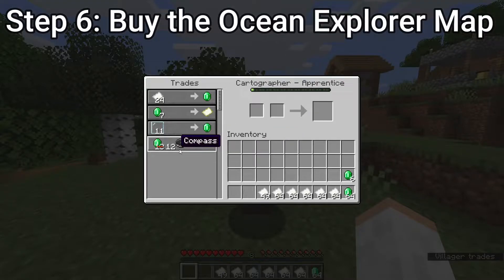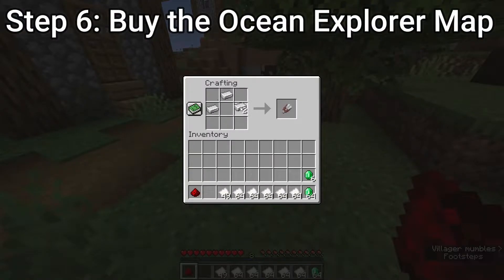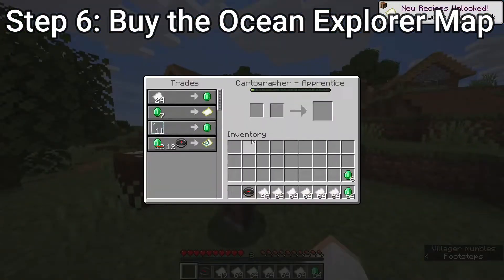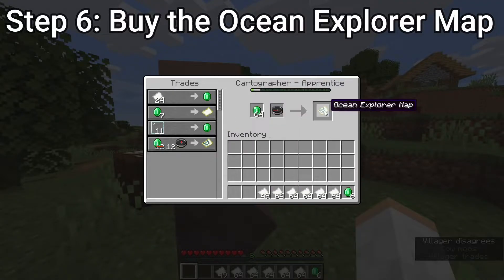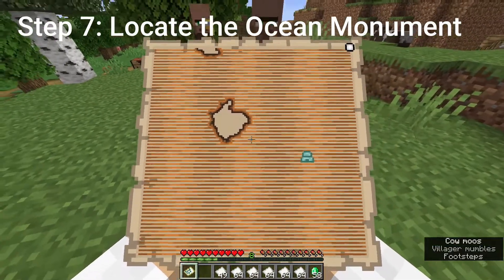What we need now is one compass and 12 emeralds. Luckily we have lots of emeralds. We're going to need some redstone and some iron to craft the compass. We put the iron in the formation and then the redstone right in the middle — boom, we got ourselves a compass. Now we go back to the cartographer and trade our one compass and 12 emeralds for an ocean explorer map. There we go — now we have this map.